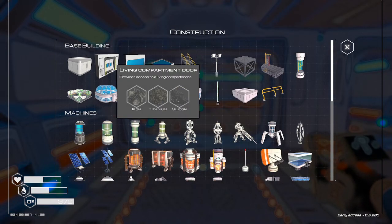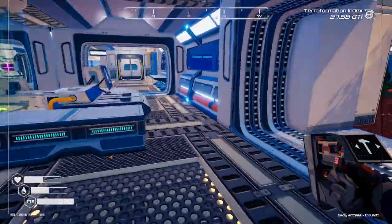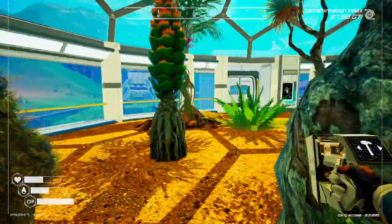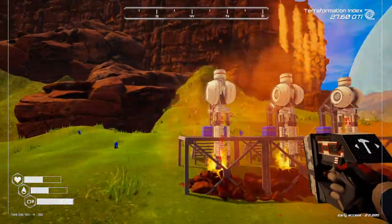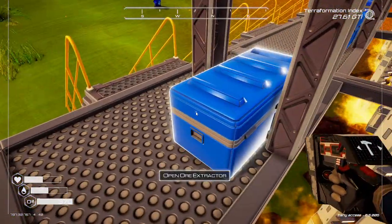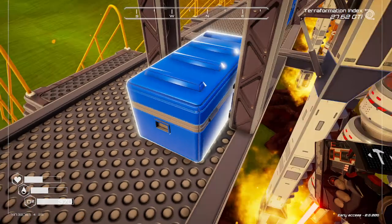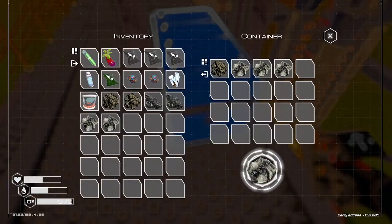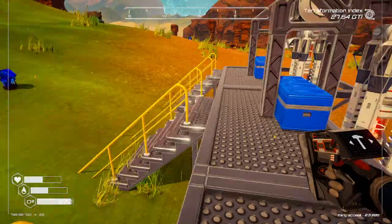What do we need for doors? Titanium, iron, silicon. Let's go check those extractors for these resources — they've been mining away this whole time, and we've got to empty them out again to move them back. There are two doors right there, and let's take the rest of the iron for a couple more platforms.